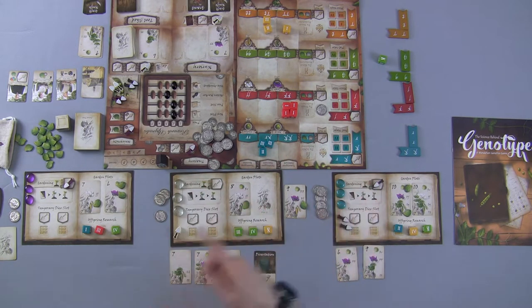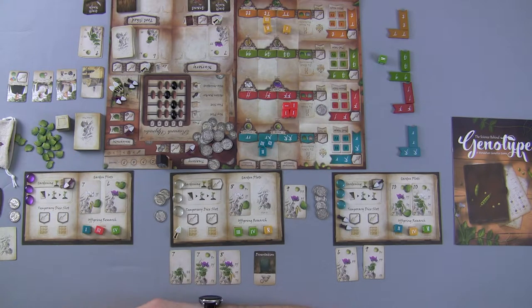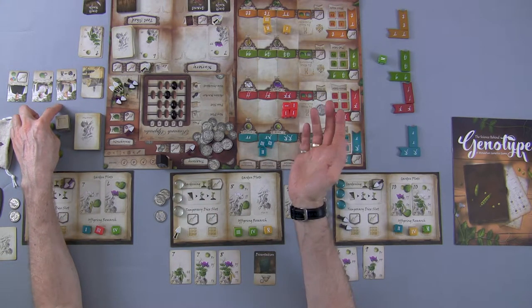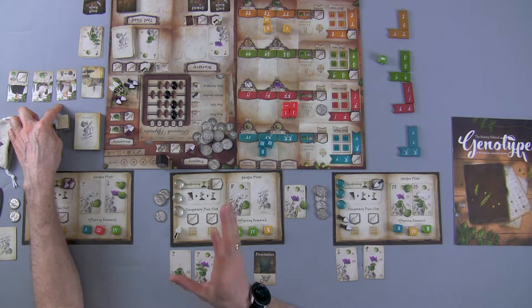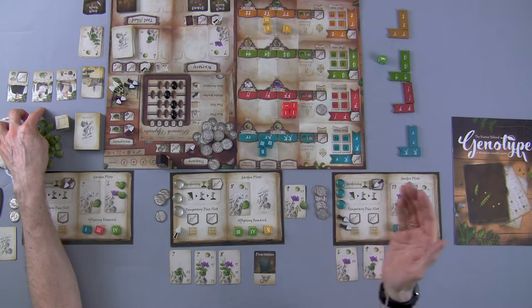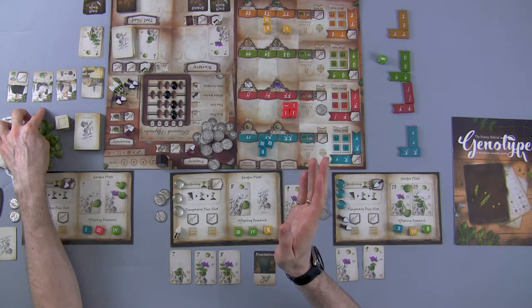The Research Upgrade Phase is done in reverse player order, so blue gets first choice. Looking at the assistance upgrades: one allows you to turn any die into any face you need — essentially guaranteeing once per round you can fulfill one garden plot requirement. Another allows you to automatically fulfill one trait for one of your plants each time you spend money. The downside is spending money every time you use it takes away resources quickly.